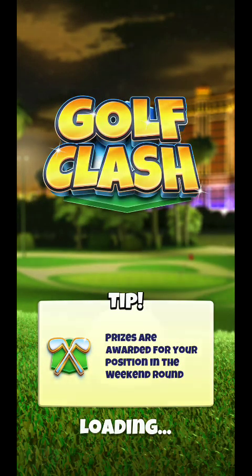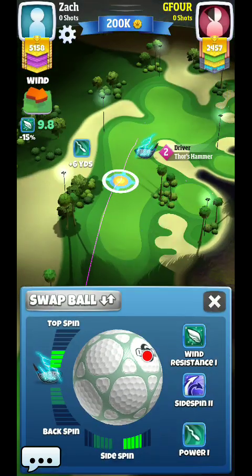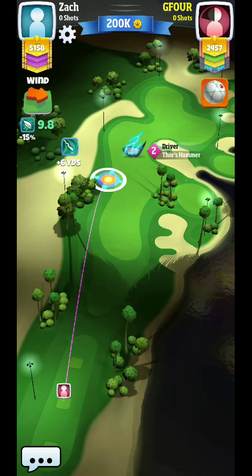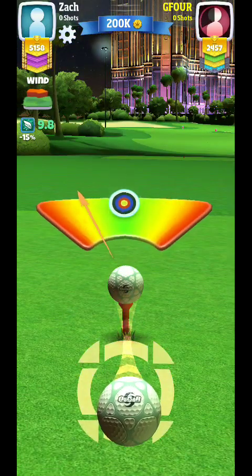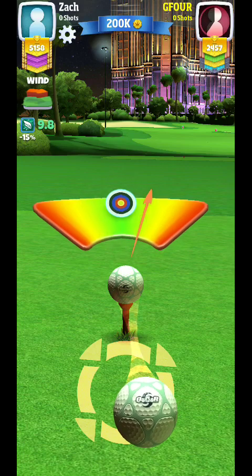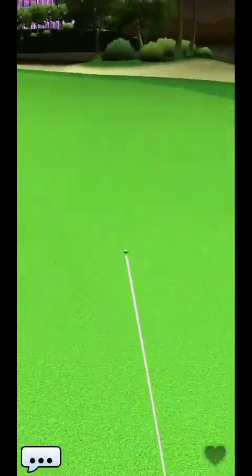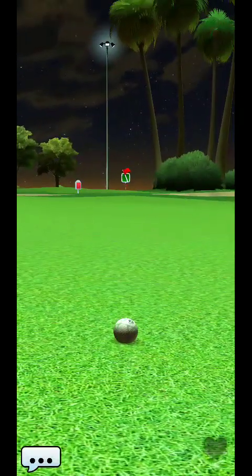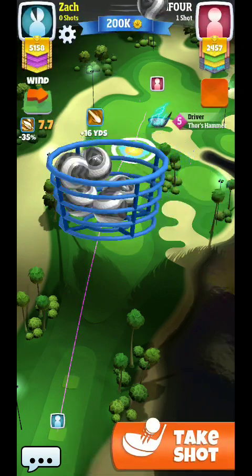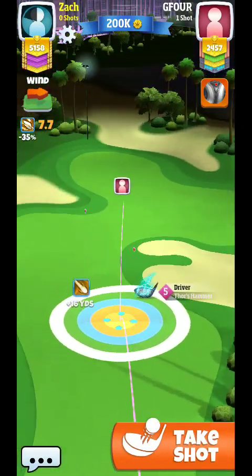Extra Mile would be 236, and Thor's Hammer or Rock would be 226. You could still technically get away with it using a full-powered Rock — a Rock 8, for example. Aside from distance, the primary concern is going to be putting it in the middle of the fairway and focusing on accuracy. I'm going to put full topspin on and focus on setting my power based on where I want to stop the ball, taking off some power to focus on precision.